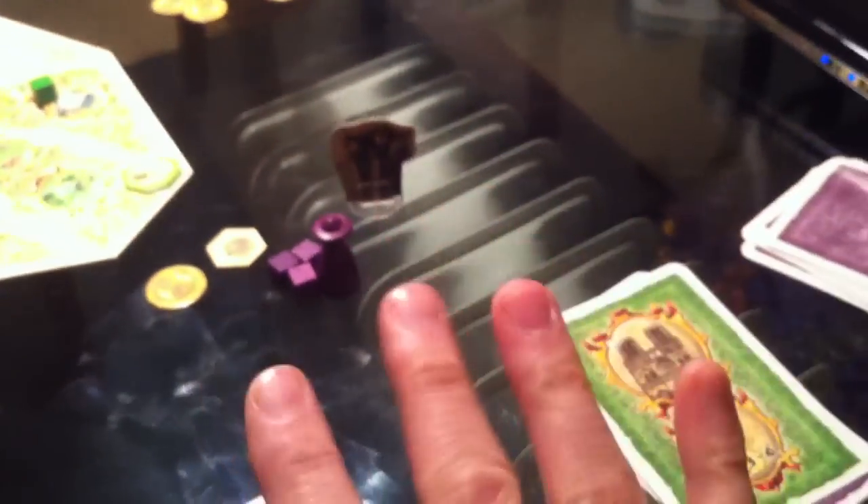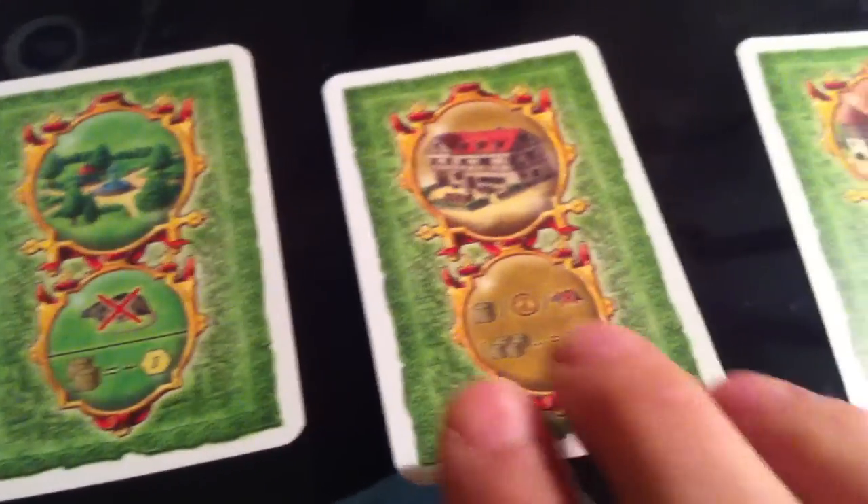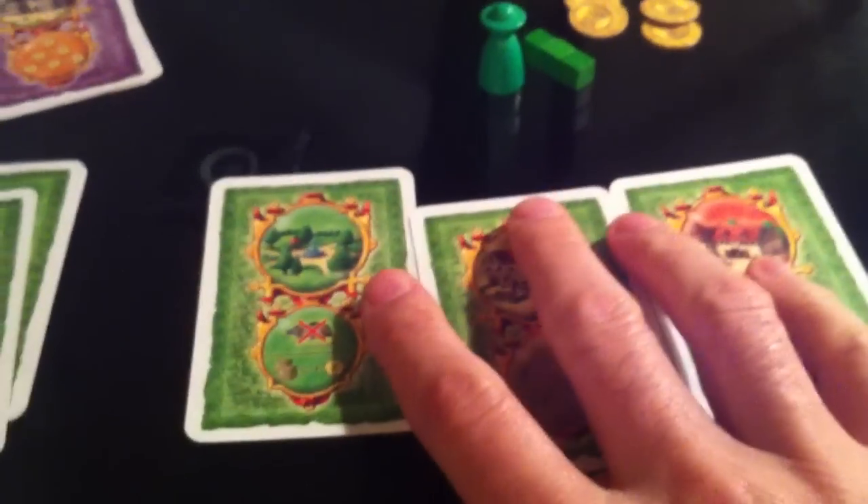Now Jen will be first player and we repeat the exact same process. I'm going to draw my next 3 cards - but wait, I jumped the gun, I got a little excited. At the end of every turn, before we draw our next hand, we have the opportunity to pay local townsfolk to do stuff for us. This is kind of important.